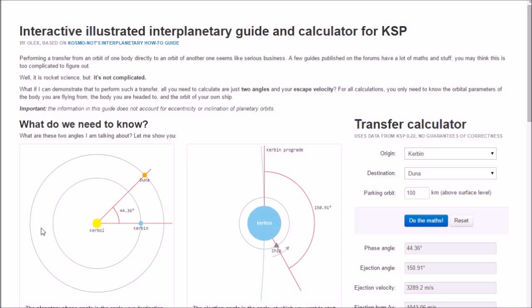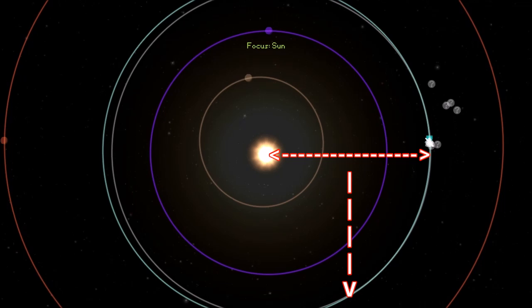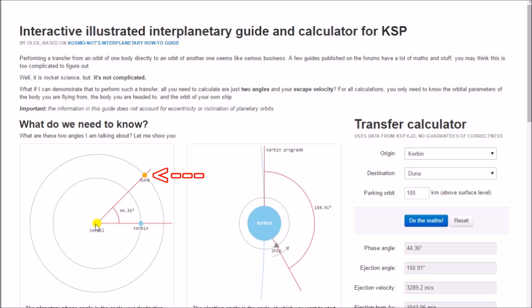You want to align the sun and Kerbin with the bottom of your monitor, and then time warp until your destination is in the appropriate position, as shown on the transfer calculator website.